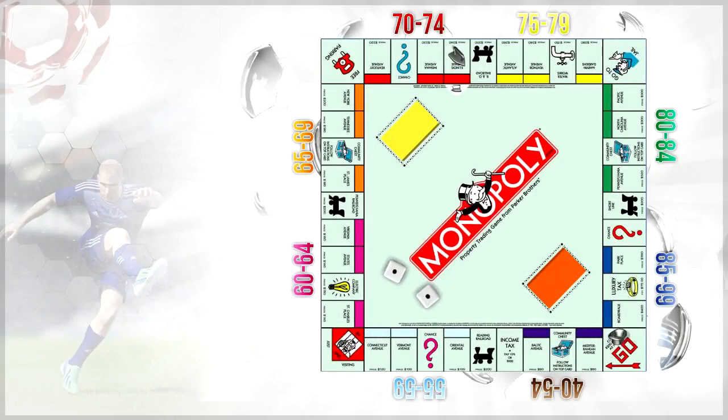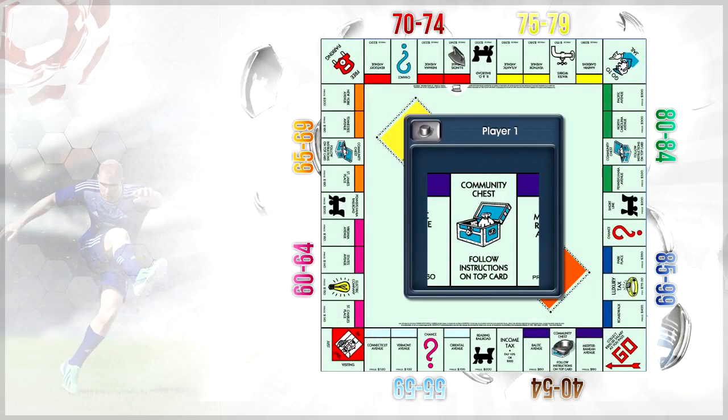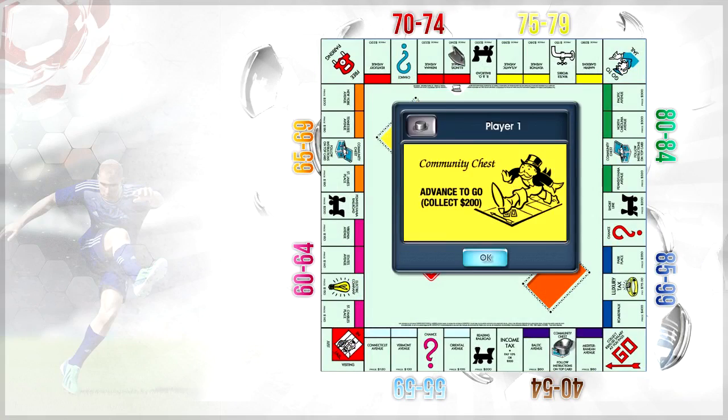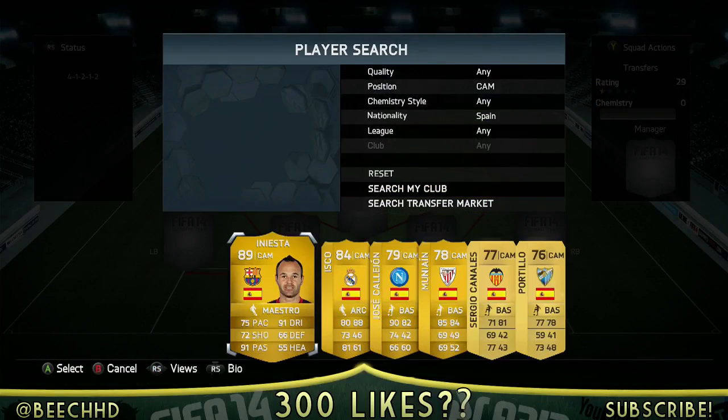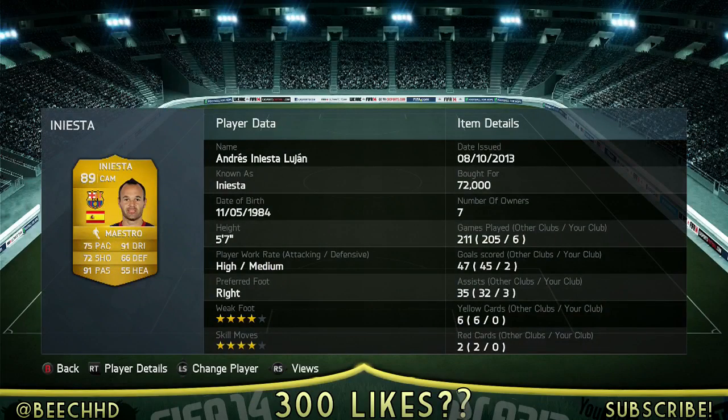What is up guys, PeachHD here and today we have got another episode of FIFA Monopoly. You can see we're rolling the first dice already. We managed to advance straight away, roll a 1 and a 1, making that 2. And we got a random card of my own choice, which means I can go and pick up an Iniesta.